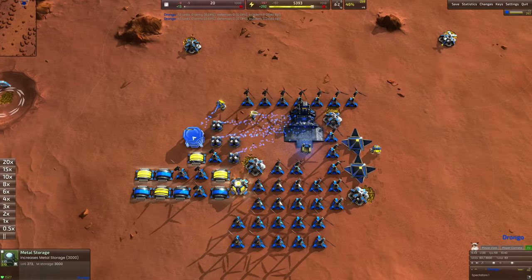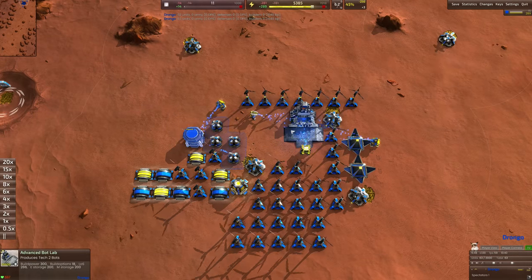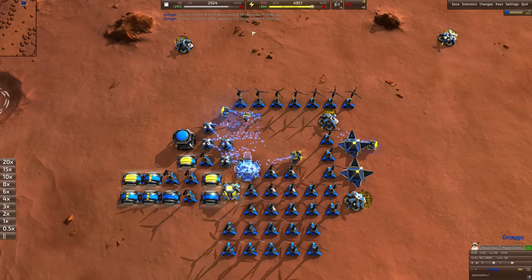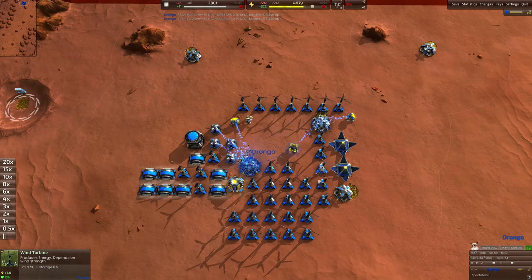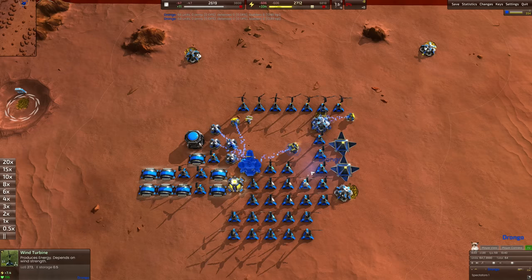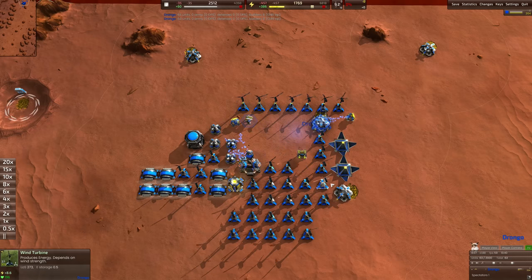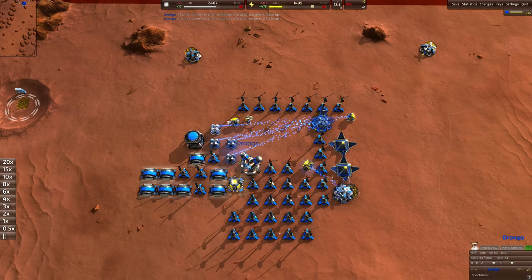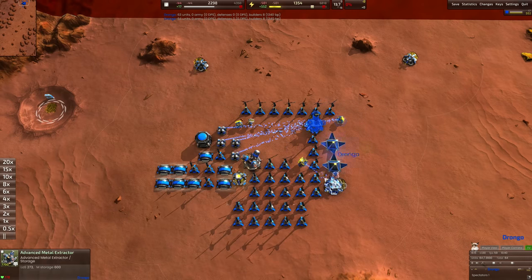We're timing this so our resources hit zero as the advanced bot lab hits 100%. Being careful to time it down to 17% - and it's finished. Now we're boosting up to 3k, then in the blink of an eye throwing down all of our production. I sometimes reclaim it, sometimes leave a little space for the construction bot to collect all three units. The first factory working, then onto the second, then onto the third.